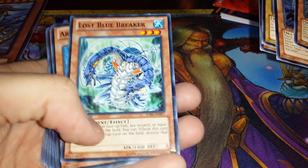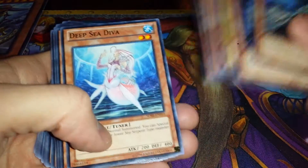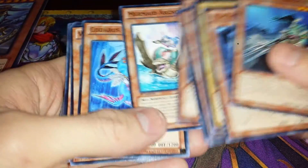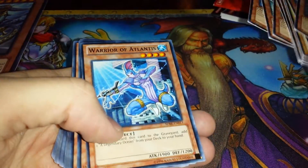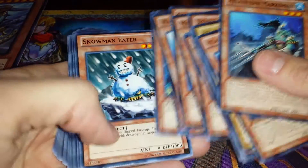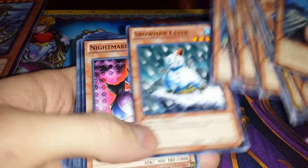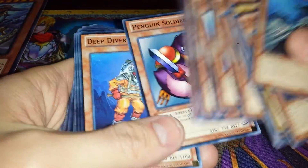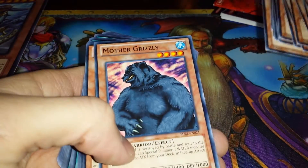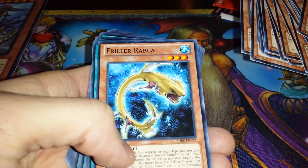Lost Blue Breaker — he's alright, he's pretty cool. Armed Sea Hunter. Spined Gilman. Deep Sea Diva. Mermaid Archer. Kadaras. Warrior of Atlantis. Abyss Soldier. Screech. Snowman Eater — that's pretty cool, I wasn't expecting that in here. Nightmare Penguin. Penguin Soldier. Deep Diver. Reese the Ice Mistress. Mother Grizzly. Frillerabka.